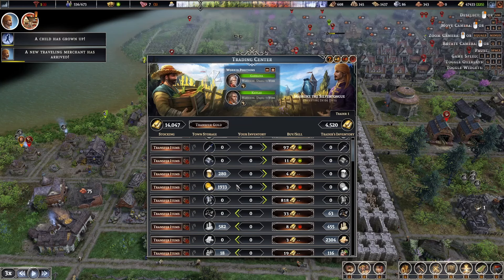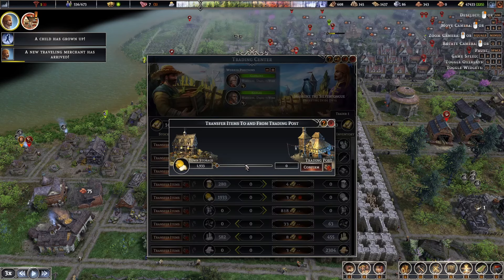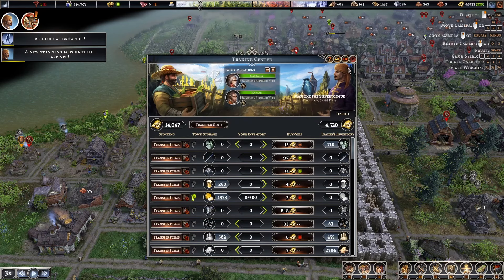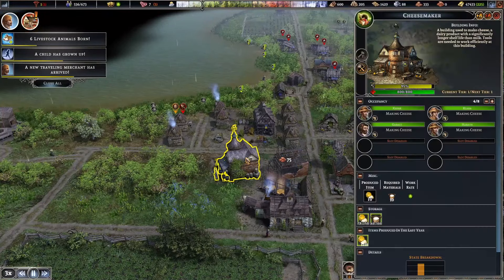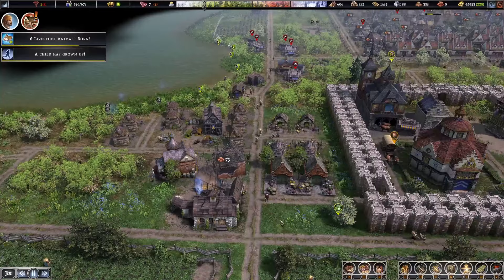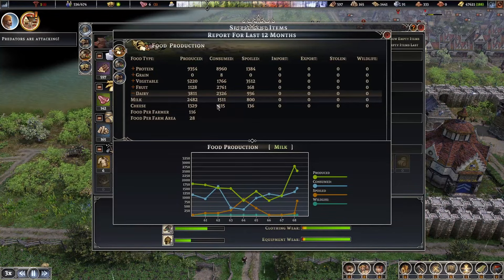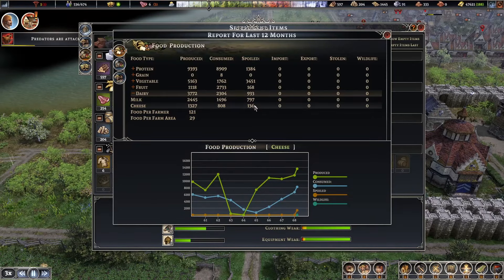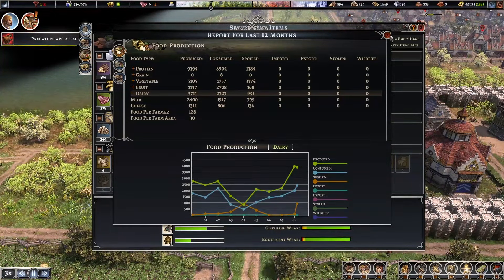The merchant isn't holding any heavy tools or stone, which I still need. He has got a lot of cheese though — he's buying very low but I should definitely get some cheese transferred over. Everything's building now. We need to work on our food district — I've got another cheesemaker getting built. I'll probably put that building on hold until I need it. Checking the screen, our dairy milk is losing 800 milk every year and we're losing cheese too.